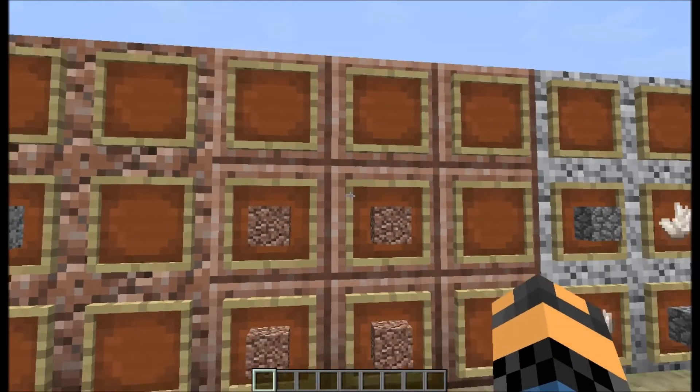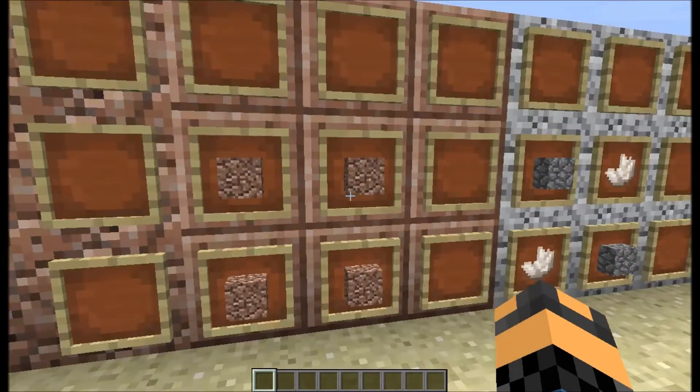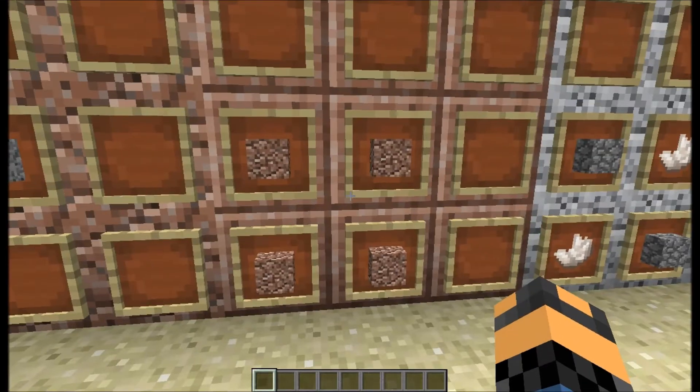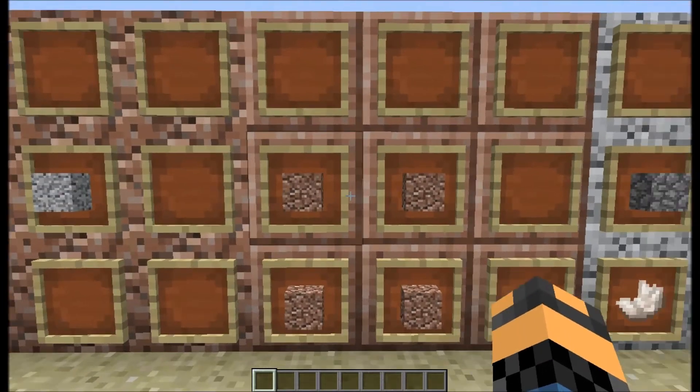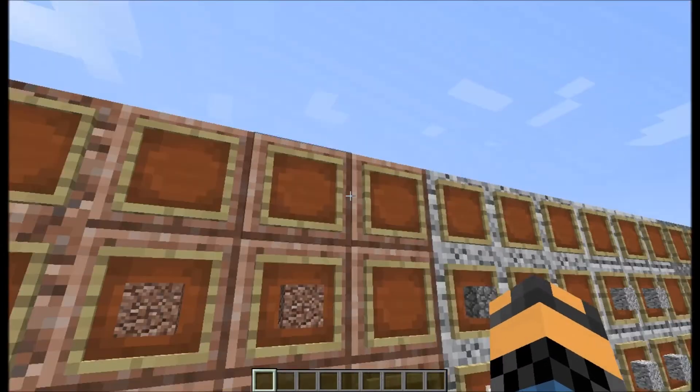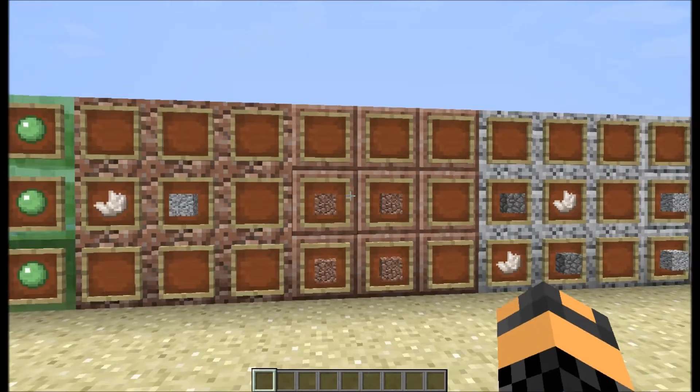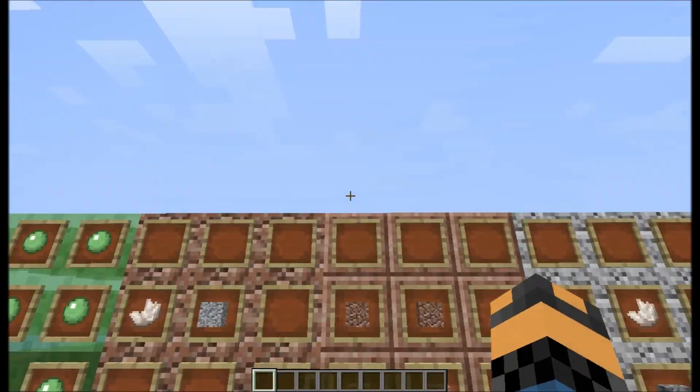The polished version of this block is four of these put into a crafting table, and they all have to be next to each other. It does give you four back, so it's not like you're wasting anything — it's going to give you four, so you're really not wasting anything unless you want to use some of it on other blocks.